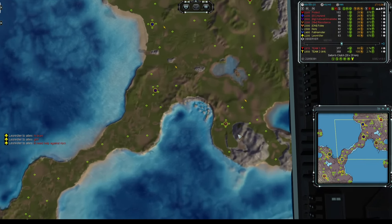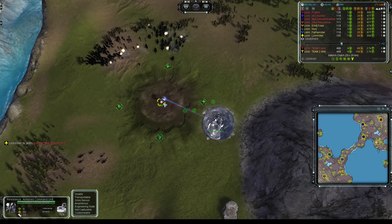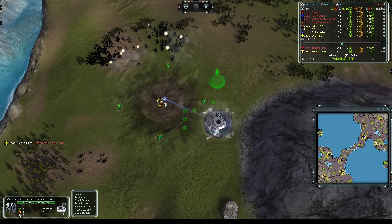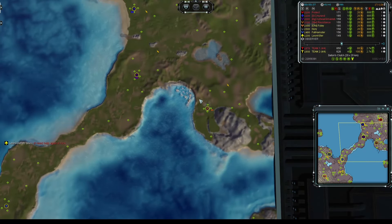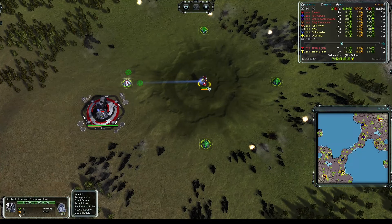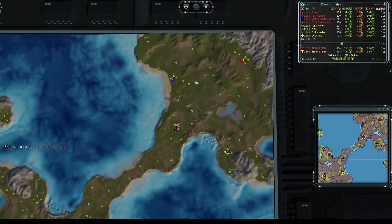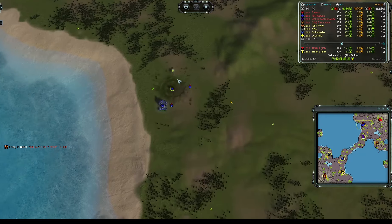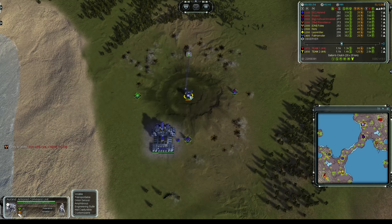Let's start introducing the players, starting on the rock slot for the northern team in this fecal brown. Going Aeon opening first air on the rock slot, as already pointed out, we have Resistance. Then to the north of that, in red, also going Aeon and opening first land on the air slot, we have Protect. To the west of that, in dark blue, going UEF, opening first land, we have Orange.